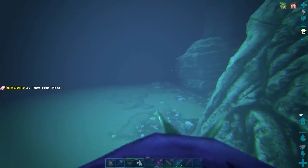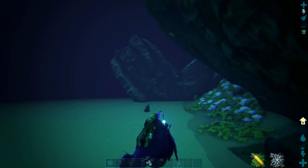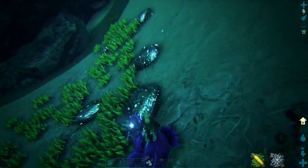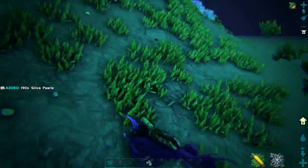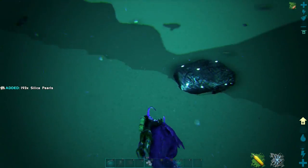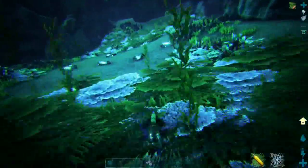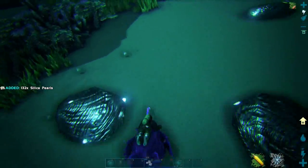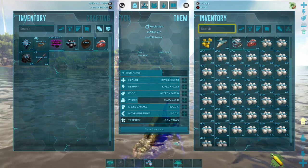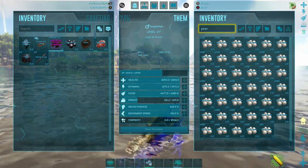Now for the very best way to farm silica pearls: tame yourself a high-level anglerfish. They already come with decent weight, so work on their melee and watch how this baby collects silica pearls. Within 30 minutes, I usually collect around 20k. In about 5 to 6 minutes, I've already collected about 4k pearls. This is by far the best way.